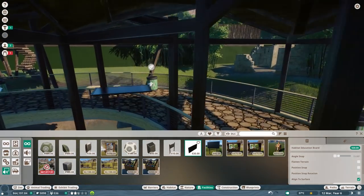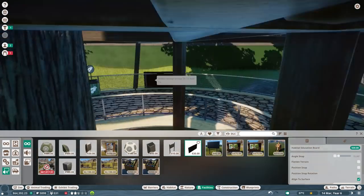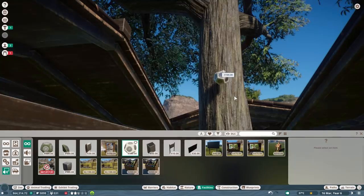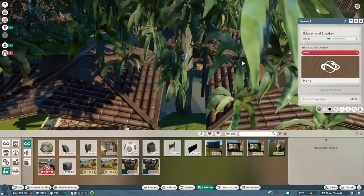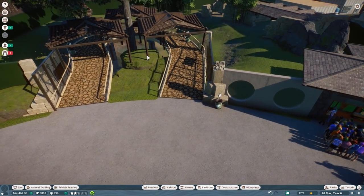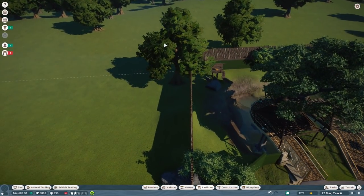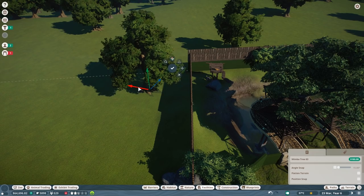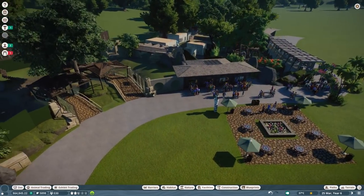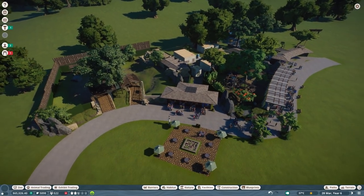I'm going to put a board here, another board in the back, and another one just where the people will eventually stand. Then we can also put a speaker right here in the middle onto the tree. We can increase the radius - it should affect the people and not the animals so they are not as stressed. You can see we still need to do a lot of foliage work.